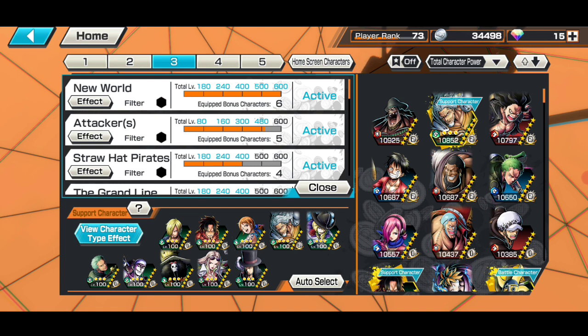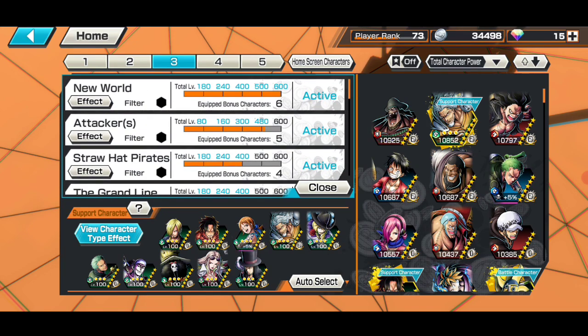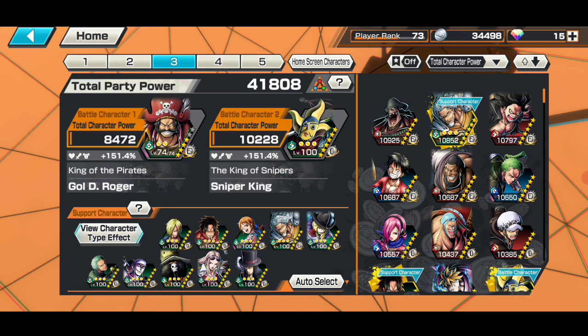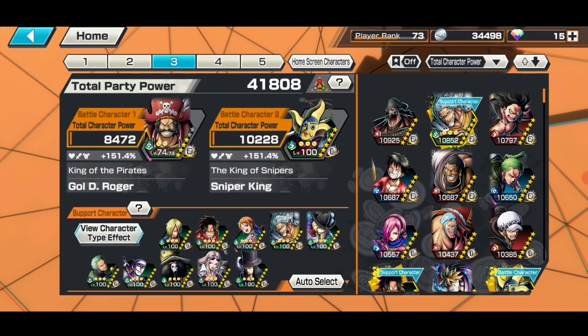The tags I got are only New World because my green element was not good — green elements were the weakest before Roger and Orden, so I didn't focus on green element tags. Green element support percentage is the weakest for me, but still he is 151.4 percent. I just focus on New World and attacker, almost maxed.